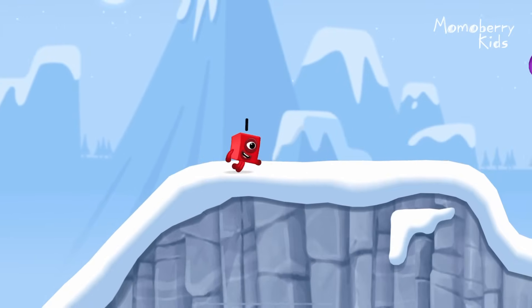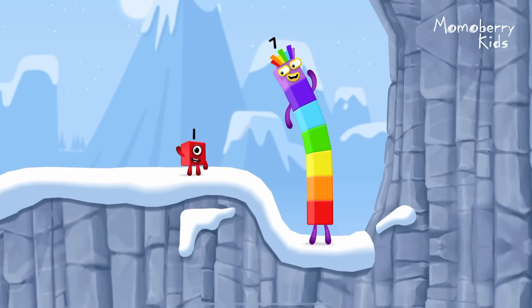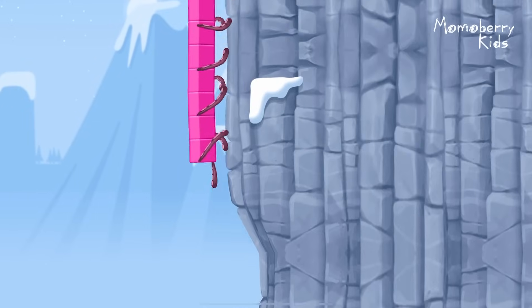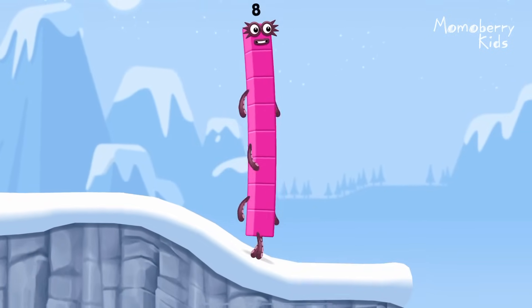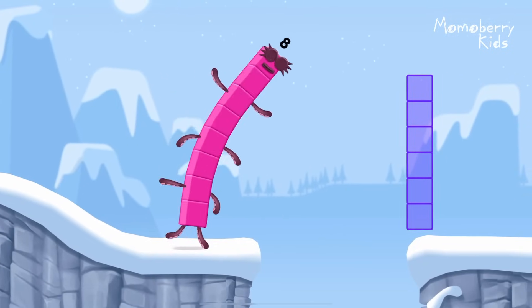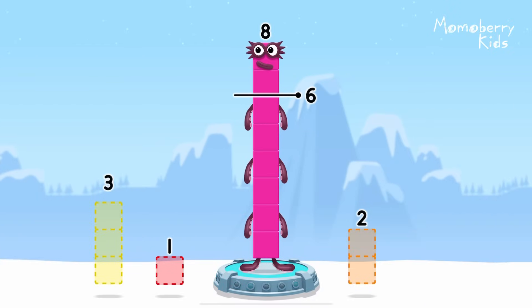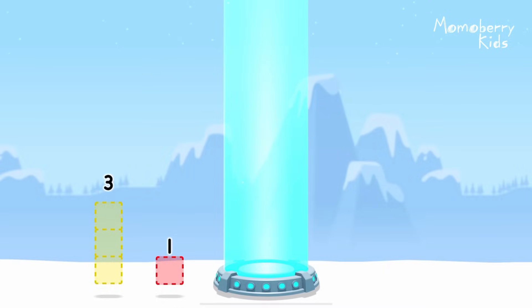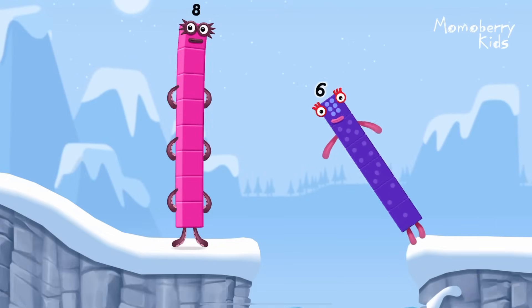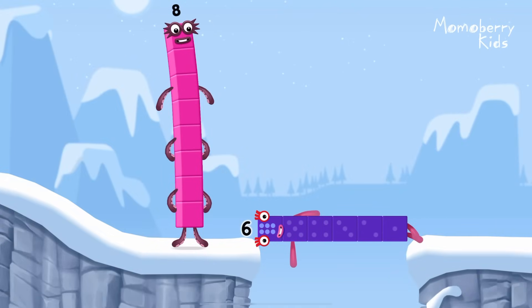How is one going to get up there? I am 7! I am 8! Octoblock coming through! 8 number blocks away from 8 to leave 6. 2. You cracked it! 8 minus 2 equals 6! 6! Well done!